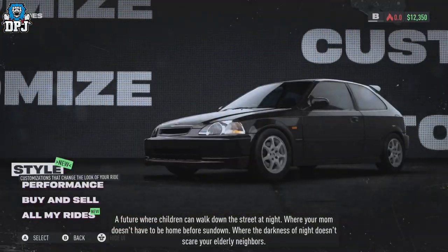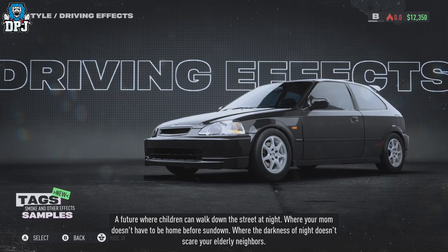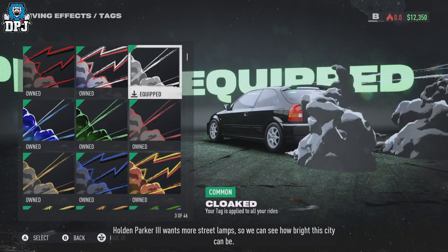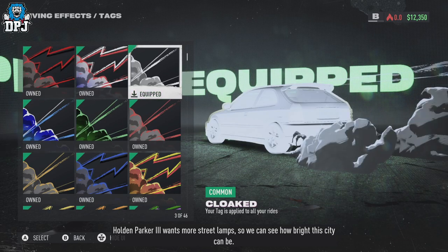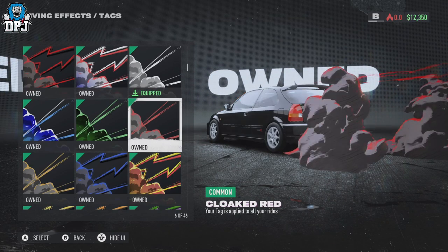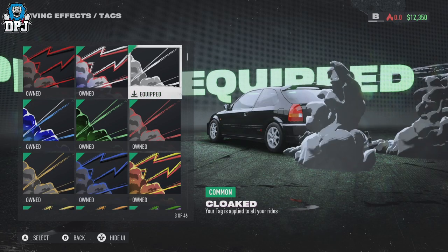Then you want to go to your Rides, go to Style, go to Driving Effects, and what you want to actually select — we'll go to Tags first — and you want to select and equip this one right here: Cloaked. This is the one you want to use. You should have it when you first start the game. All these other ones are just wild, I think they look quite cool, but the one I've got equipped right now is minimal.